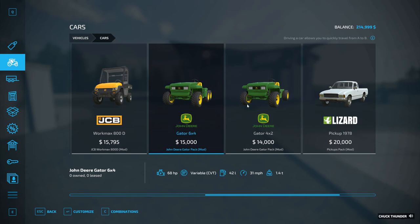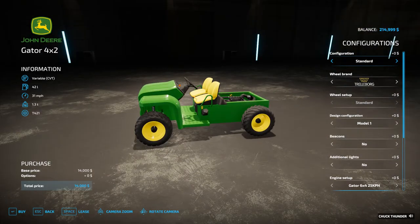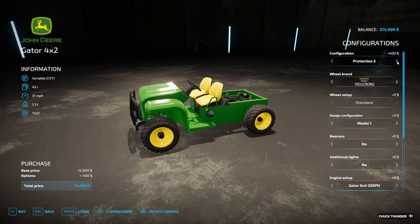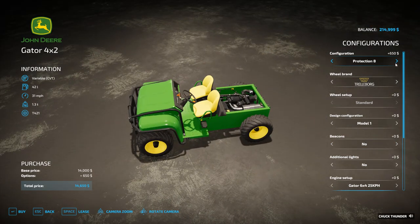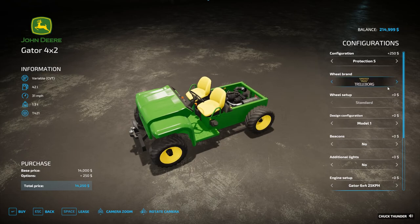Configuration: we can get weights on the front, bumper, more frame stuff, and a trailer hitch on the front — that's interesting. I think we're just going to get the one with a trailer hitch on the front because it'll be useful to us. Trelliborg tires, Michelin tires, Nokia tires. It does cost a bit more, so we're going to go with the Trelliborgs.